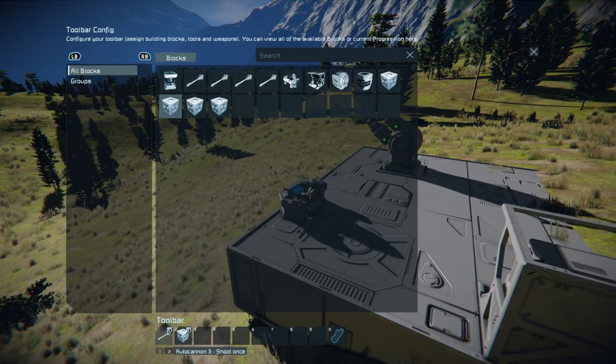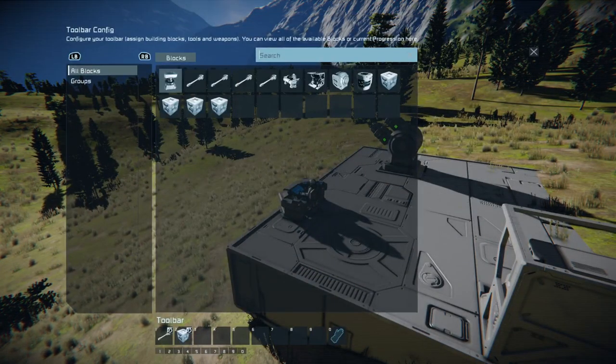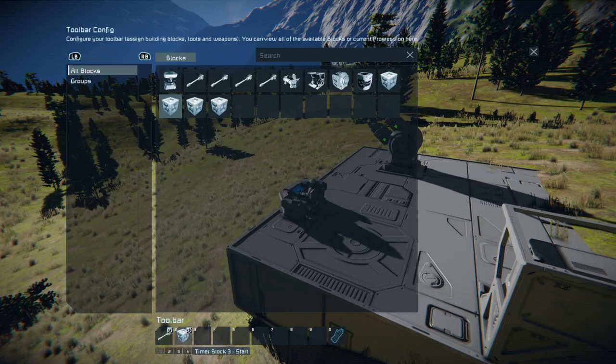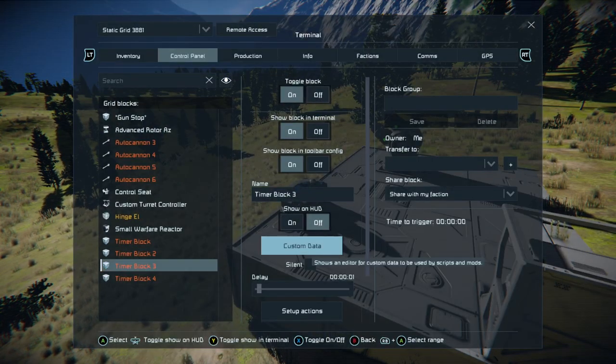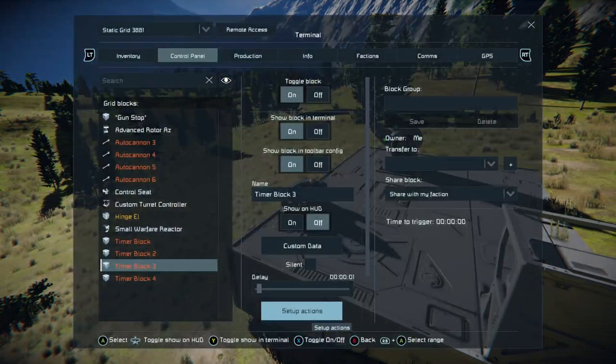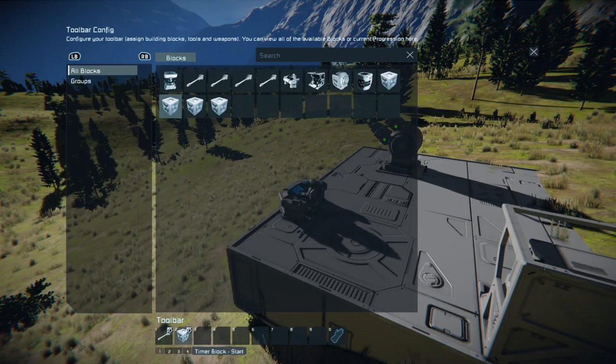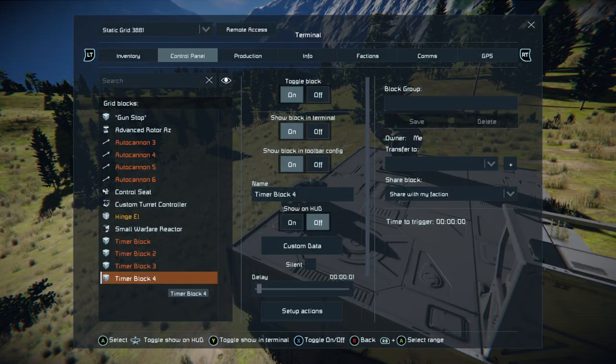Let's double-check things and make sure the timer blocks are set up correctly. Autocannon three: shoot once, timer block two: start. Timer block two: autocannon four, shoot once, timer block three: start. Timer block three: autocannon five, shoot once, timer block four: start. Timer block four: shoot once, then timer block one: start.